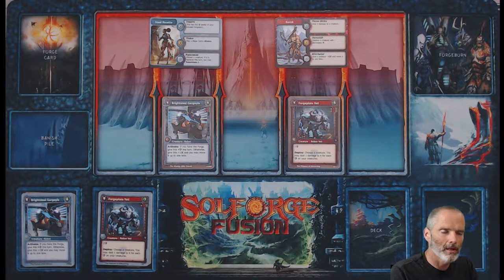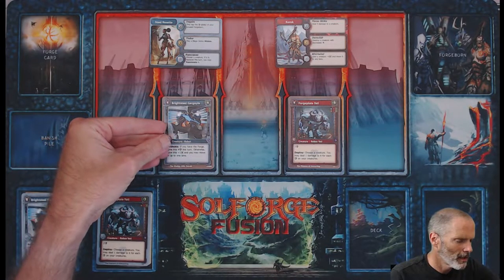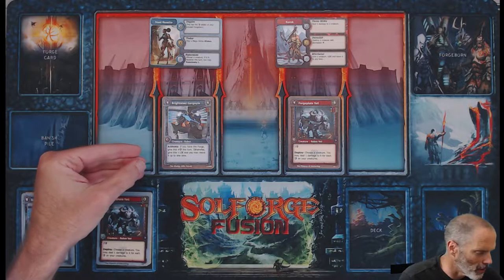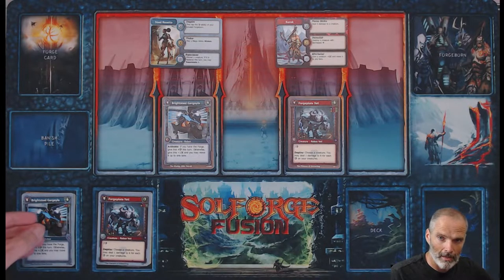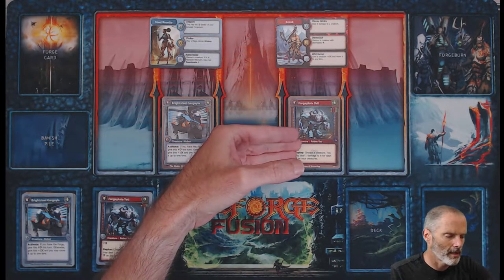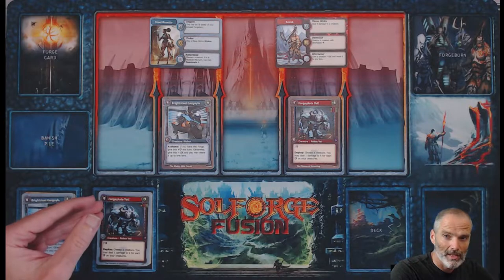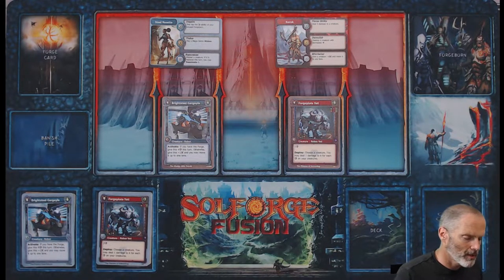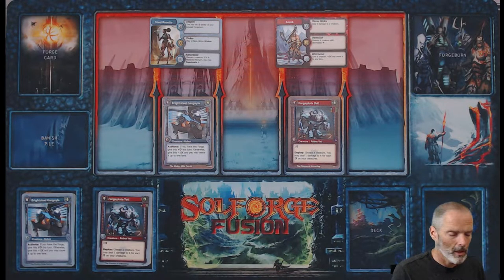Those decks are comprised of 10 cards each at level one, two, and three — so a total of 30 cards. For example, I have this level one pack of Alloin called the Kludgy Able Patrols: 10 cards level one, 10 cards level two, and 10 cards level three, totaling 30 cards. Same thing with this Tempus deck. One of the other things unique about this game is that it's algorithmically printed, so you can get a Yeti in your deck that doesn't look anything like the Yeti in someone else's deck.